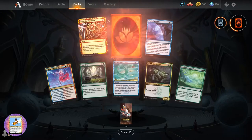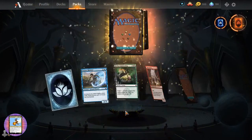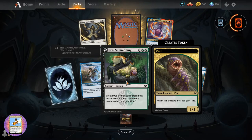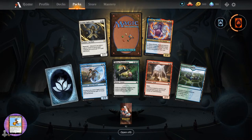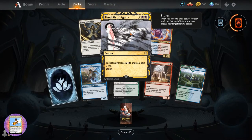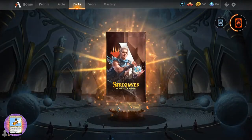That's all stuff we've seen. Another mythic wild card - always welcome. Pest Summoning - I'm going to have to make a deck with pests, aren't I? Or multiple decks. Tendrils of Agony - sorcery for four. Target player loses two life, you gain two life. Has storm.